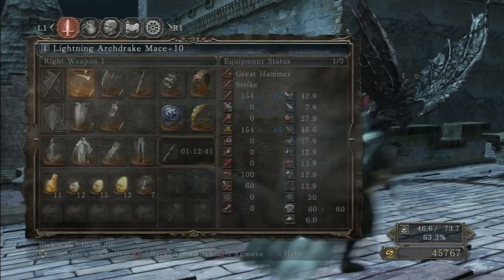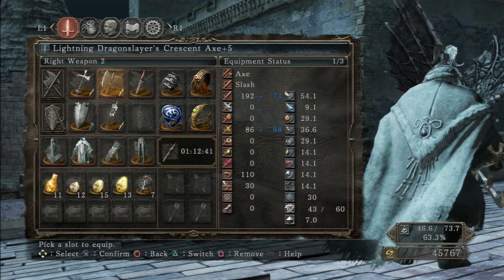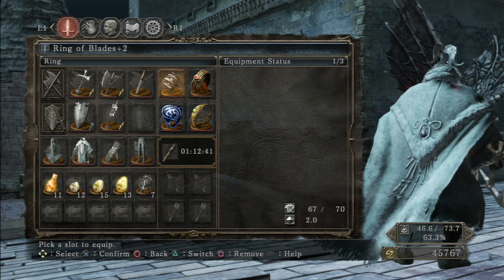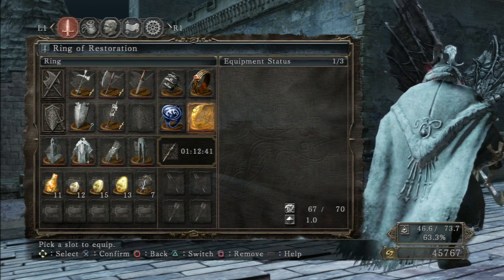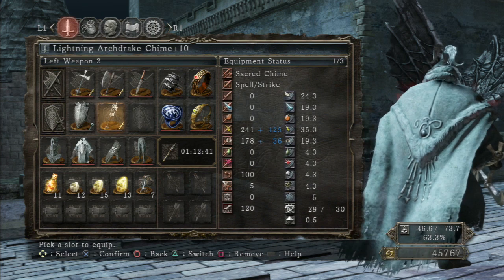Here's a quick look at this character's stats and equipment. As always, please feel free to pause the video if you'd like to take a closer look at anything. Also, bear in mind that I did this fight with an unfinished Faith build, so if this looks a bit weird or not properly balanced, that's why.